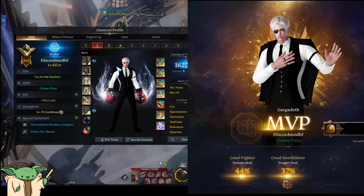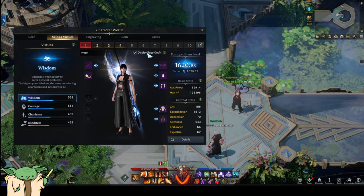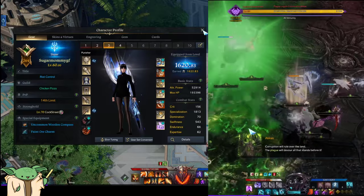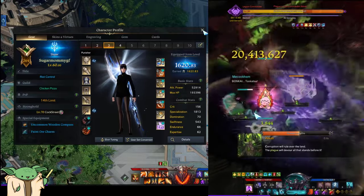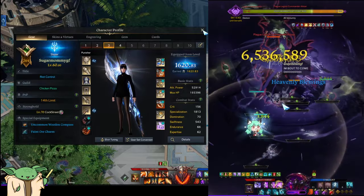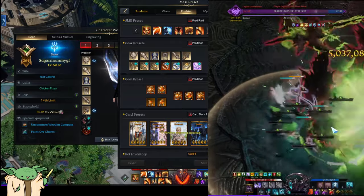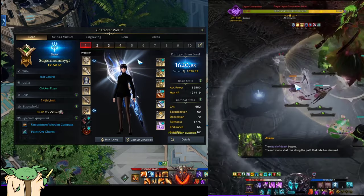I also plan on building Brawl King once I get full 10s - I can just reutilize the event gems for Brawl King and you don't even need to upgrade those beyond what they are. All I would need is just a damage gem for his identity, and honestly you don't have to use any higher level gem than that for Asura either. But I want full 10s since he is one of my main characters. Anyway, moving on to my Slayer.